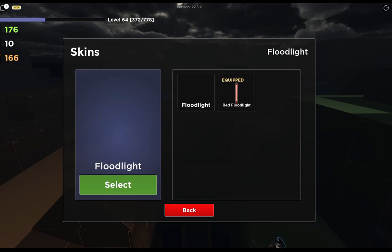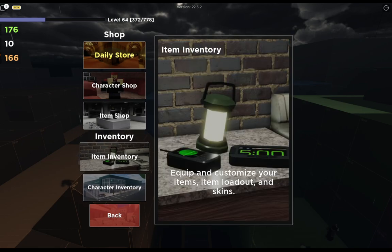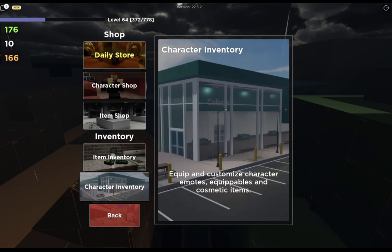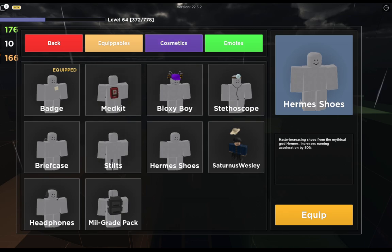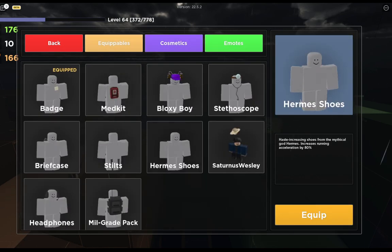Here's a showcase of how those skins look. I can select the normal floodlight and I can select the red floodlight. Now moving on to the character inventory.